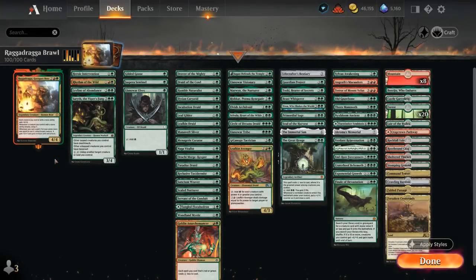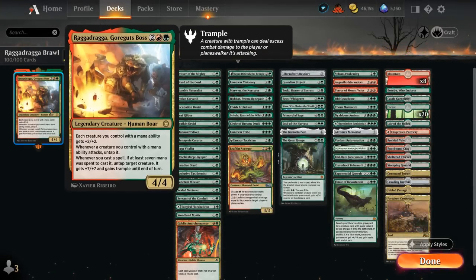Hello and welcome to another Historic Brawl gameplay video. Today we're taking a look at RagaDraga, Gorgut's Boss, as voted on by my supporters on Patreon. It's a 4-mana 4/4 legendary human boar from Baldur's Gate. Each creature you control with a mana ability gets +2/+2. Whenever a creature we control with a mana ability attacks we get to untap it, and whenever we cast a spell if at least 7 mana was spent we untap a target creature, it gets +7/+7 and trample until end of turn.